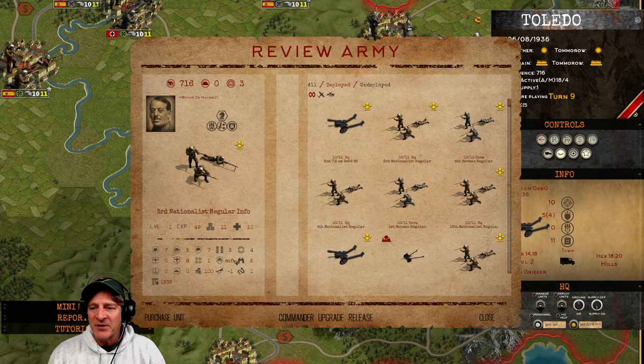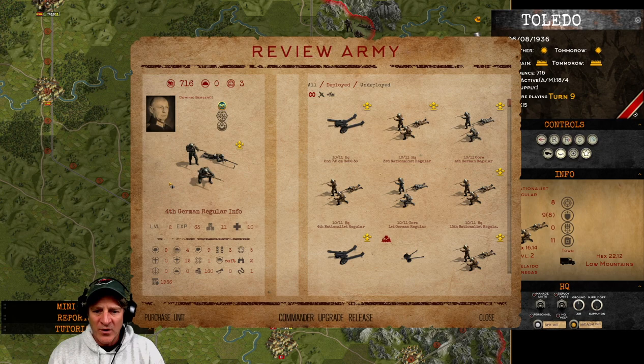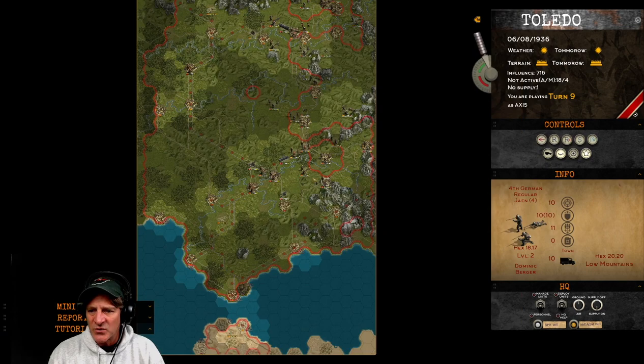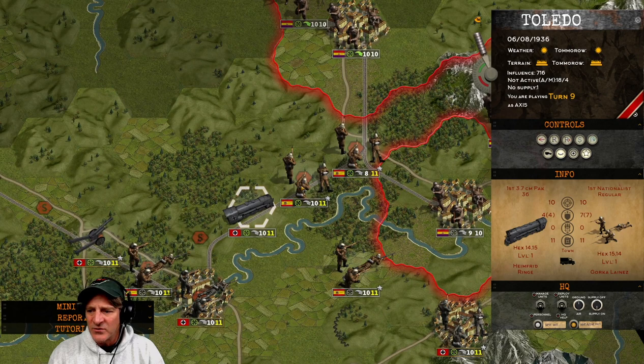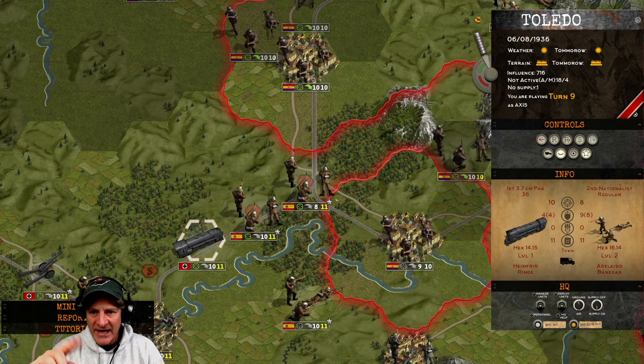There are some little things that add up to a sense of wishing the navigation and user experience could be better. For example, knowing what your core units are in a game like this is really important — those are the ones you're taking on to subsequent scenarios. I can see it listed as 'core' in the review army panel on the right-hand side, but if I click on the fourth German regular infantry, it doesn't say core on the left. And when I close and go to the unit on screen, I don't see any way to identify a unit as core. I feel like it should be more obvious — I want to be able to look at a unit and immediately know it's one of my core units without hunting through the review army screen.